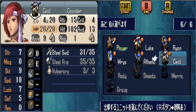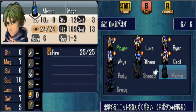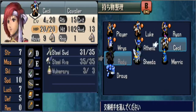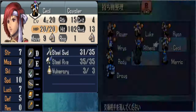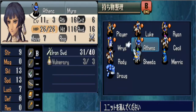My units: Luke, Ryan, Cecil, Athenar, Re-Rise. And from the beginning of this chapter, you can now trade from the preparations window. So I'm going to give an iron lance to Luke and Cecil so they can easily use a lance.